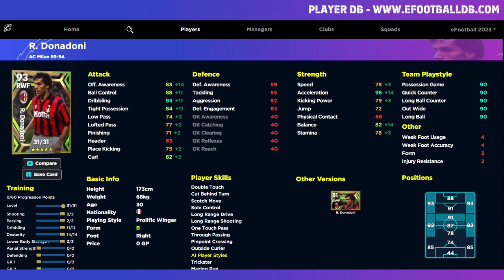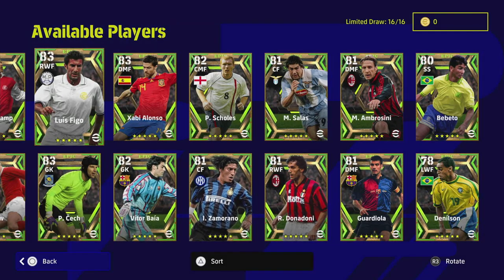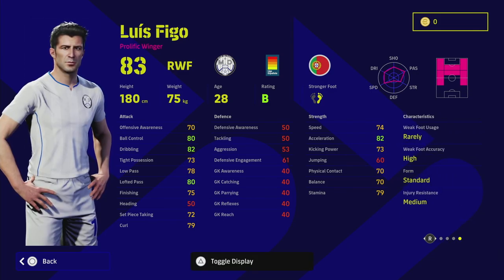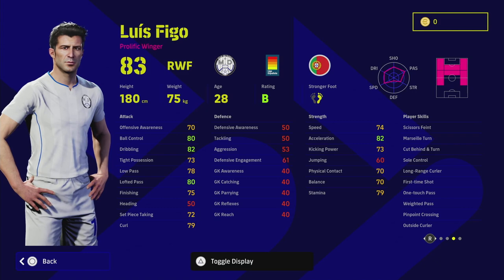Even taking stamina down one to 78 and adding another into dexterity, you'd have 95 acceleration and 83 offensive awareness but the balance is still only going to be 82. That brings me to Figo, who I think is massively slept on. His standard form is a bit of a killer and the fact that he does not have double touch means you will have to give him double touch - that's a bit of a killer on this card.